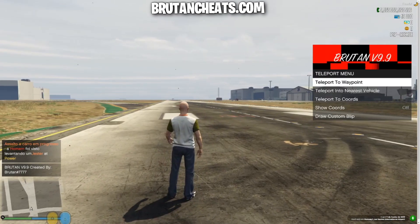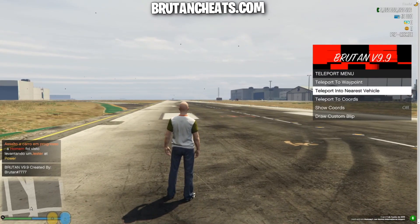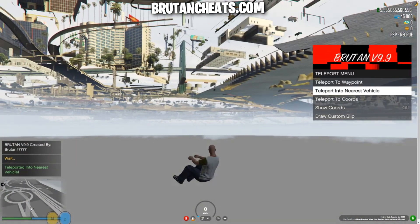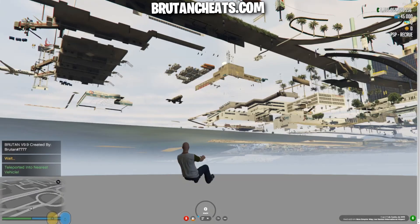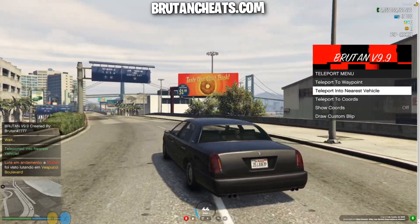Teleport menu — here we can teleport to waypoints, teleport into the nearest vehicle, teleport to coordinates. As you can see I just teleported to the nearest vehicle, but the map just glitched for me because it didn't load fully.